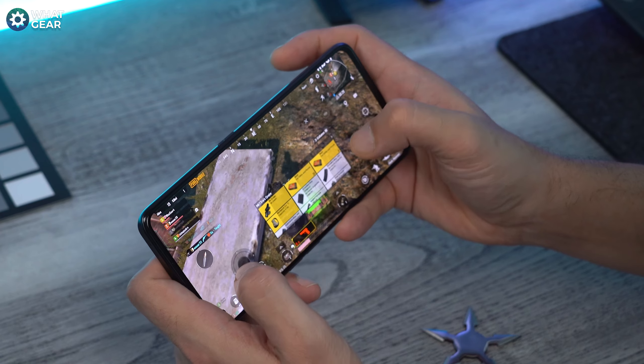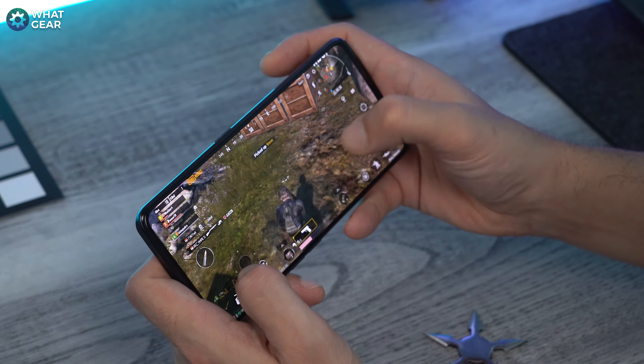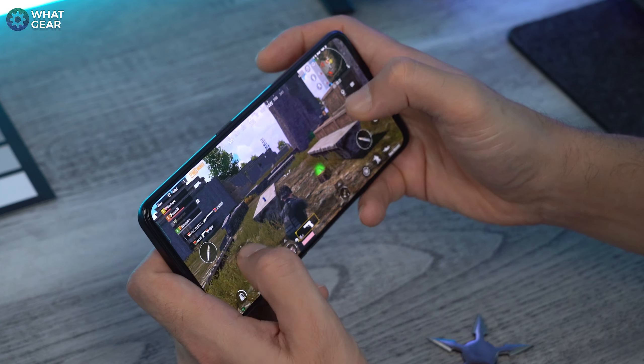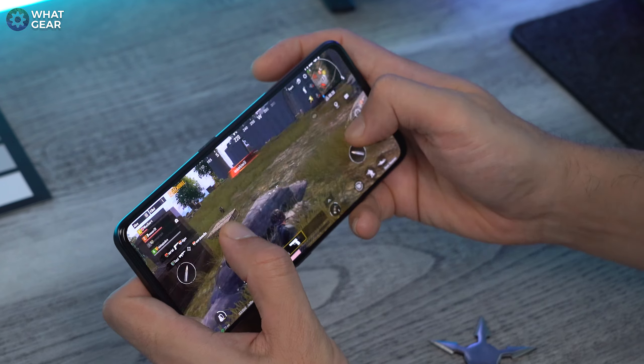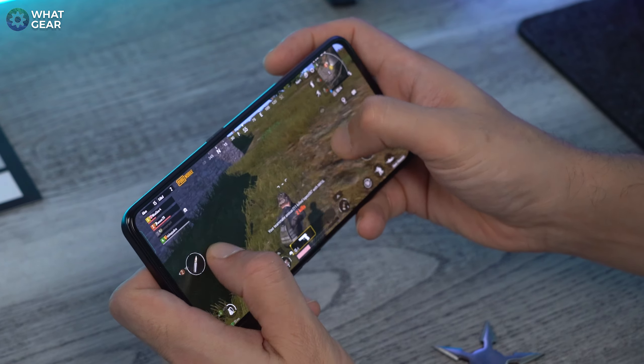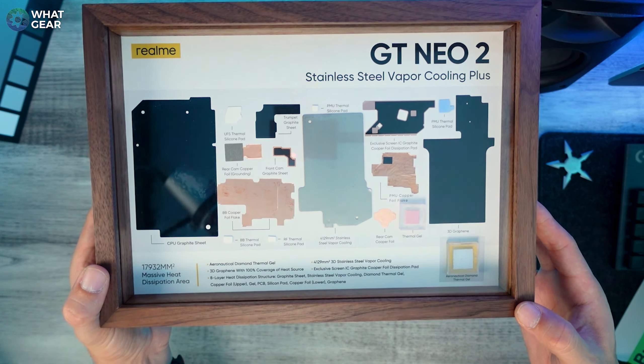One of the big deals here is the 600Hz touch sampling rate, which makes this screen incredibly responsive. Apple doesn't disclose their touch sampling rate, but many suspect the iPhone uses 240Hz — so this would be more than double that. For gamers playing games like PUBG, your reaction speeds can be faster, giving you a real gaming edge.